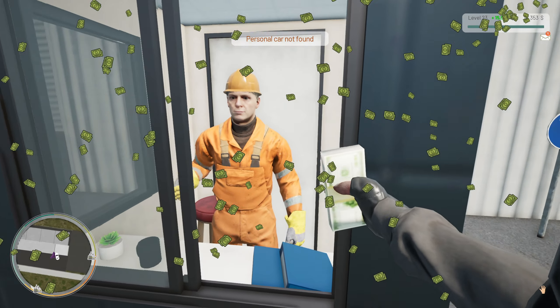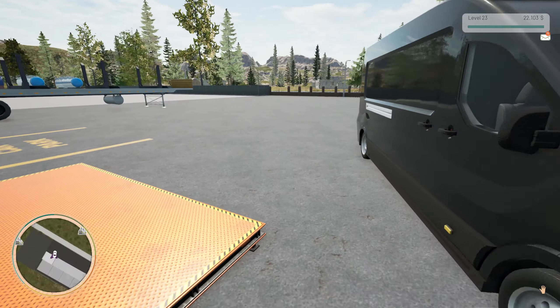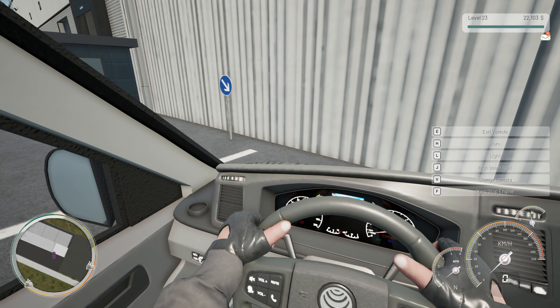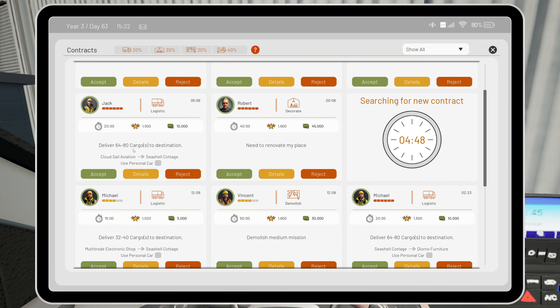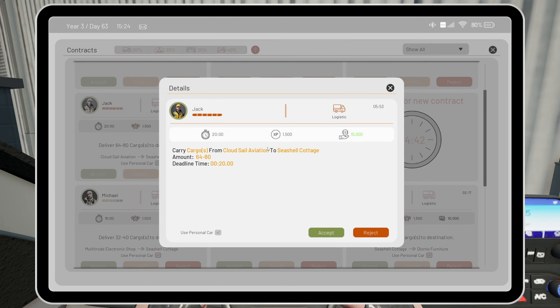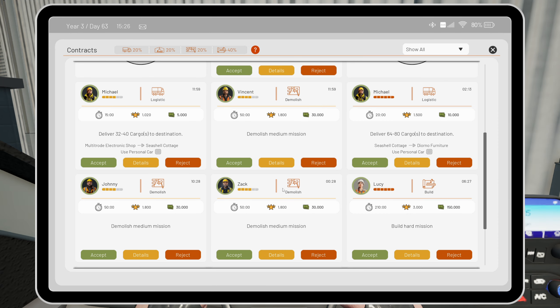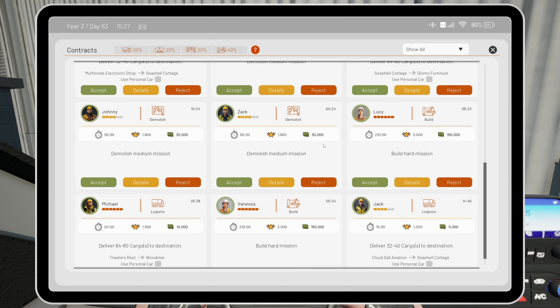Another 500 quid - nice one, cheers buddy, I appreciate it, see you later. So that's done. Contracts - can we do anything else? Demolish - 30 grand, 50 minutes. What time are we at? 20 minutes. I reckon I'll be able to get that done a lot quicker than 50 minutes, I'm all right at this now.